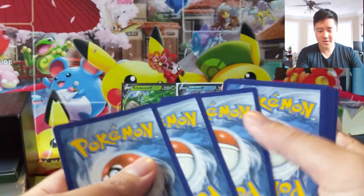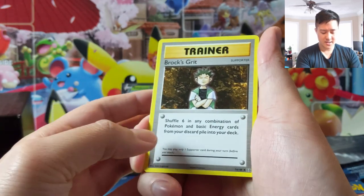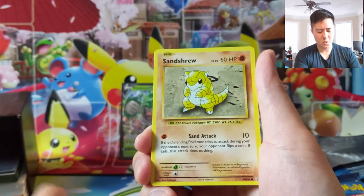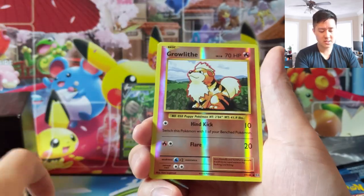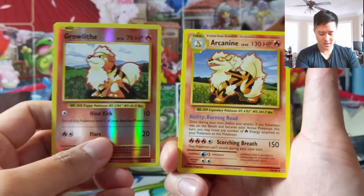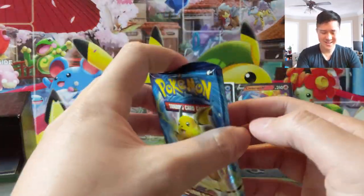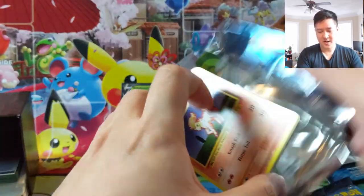There's part of a fire truck going on in the background, and if you hear some wind it is super windy today - there's kind of a storm watch going on for all the northeast it seems. All right, first pack - we have evolutions.